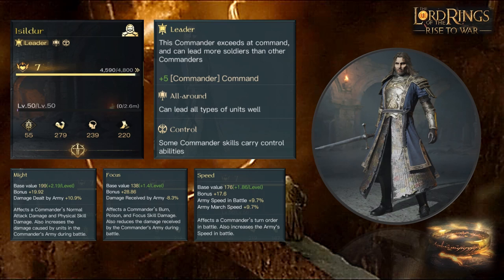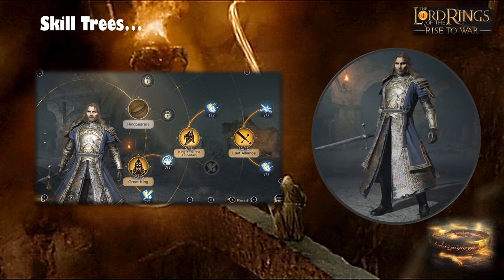My Isildur is currently R7. I'll hopefully take him up to R10 and beyond — I think he is a very good commander to invest in, which is why I'm doing this guide. Let's go through the skill trees quickly and explain the different trees; when we get onto the builds, we'll go into more detail.